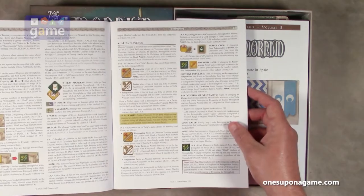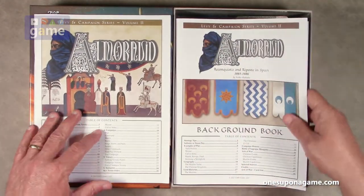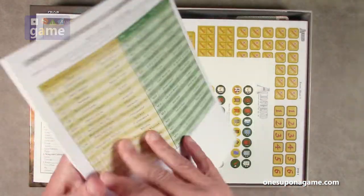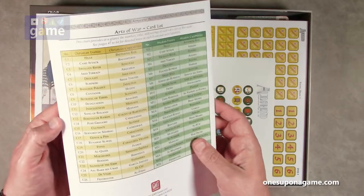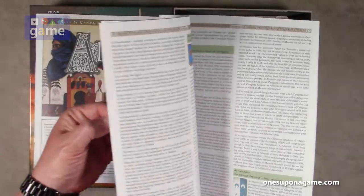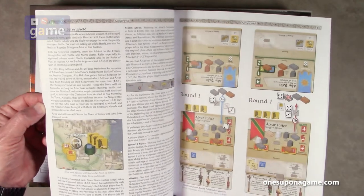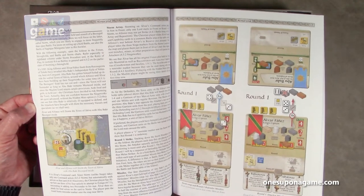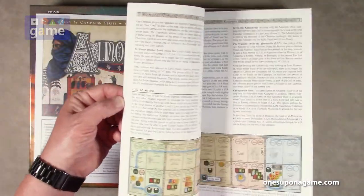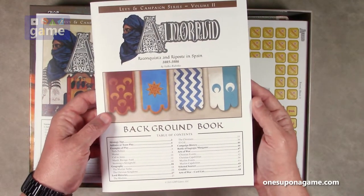Now we've got the background book — this is a thick 68-page book. It's got all the cards that are going to be in play, the history of the scenario. It's kind of nice that they include this because it's a lot of material to educate you. It also has rule clarifications, samples of play, and it's a pretty nice reference book for the history and the period.